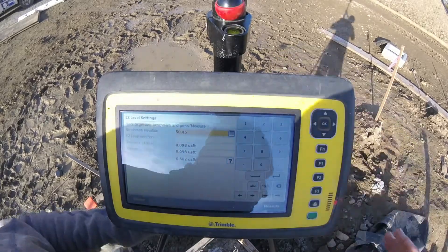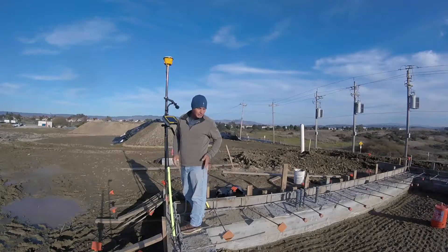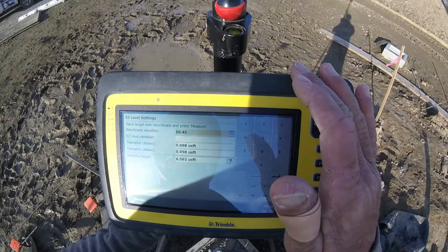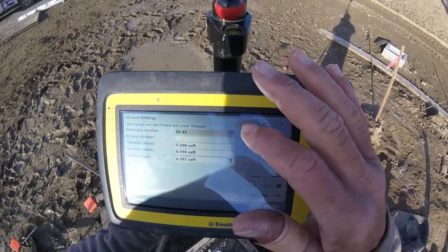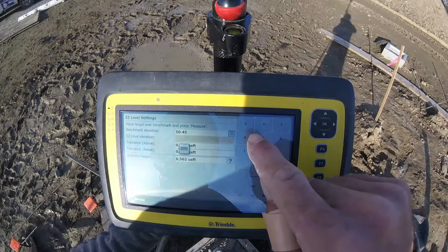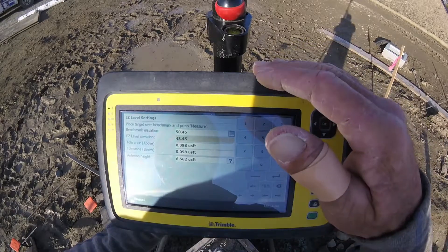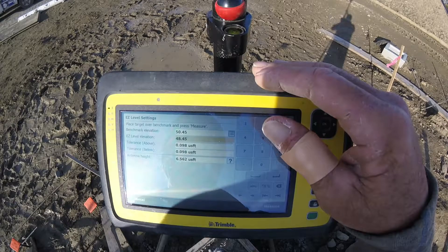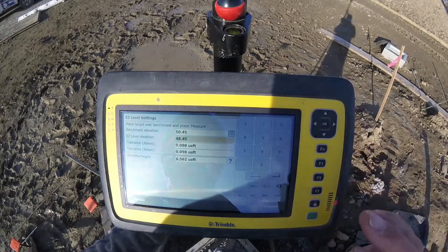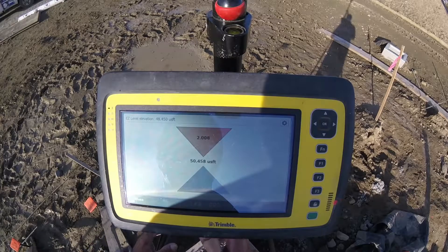Now on the inside here, we have a six-inch slab and we have 18 inches of rock going underneath it. We can do this a couple different ways — we can just go directly down two feet right here. If we want to call it 4845, that's our easy level elevation that we want. It's going to be 4845, which is two foot below — that's five tenths for our six-inch slab and another 150 for our 18-inch rock section that's got to go underneath it. Hit measure and it comes up — it's telling me I've got a cut of two feet right there.